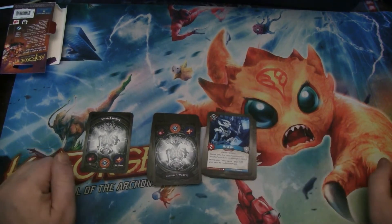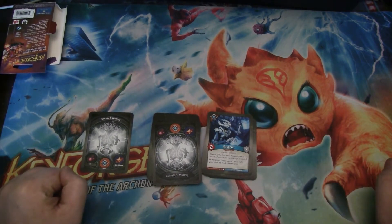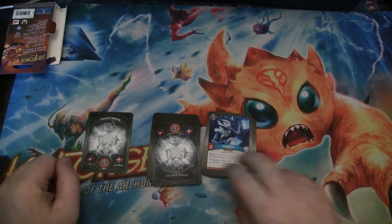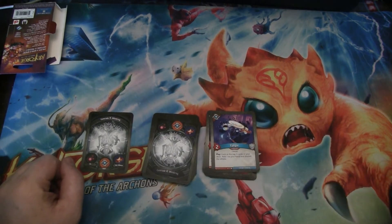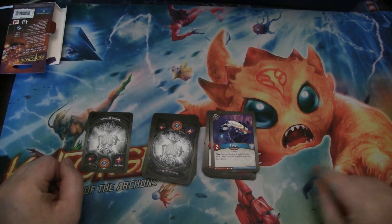In Logos, we have Daughter — a two-power Cyborg Scientist with Elusive, and she makes her hand size one bigger. That's fantastic. Just the one, though. Igor is a two-power Cyborg. When you play it, you look at the top three cards of your deck, add one to your hand, and discard the others. Great filtering.